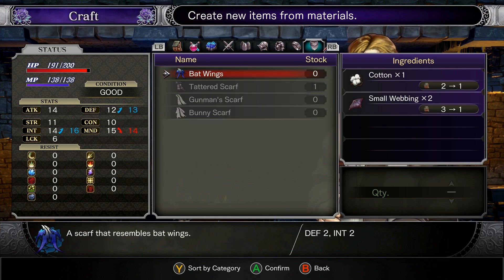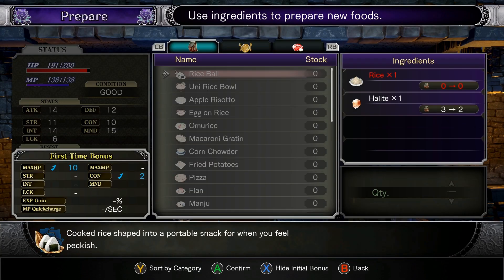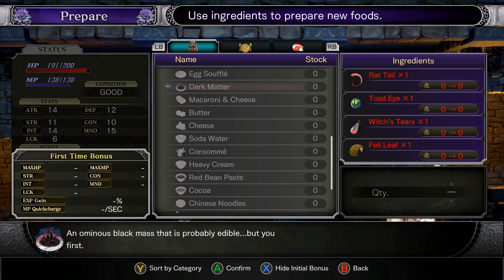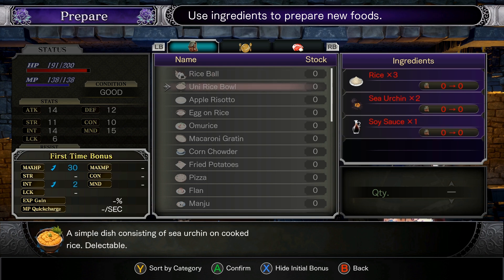I don't know if I care about doing things right now. Let's see what we got under prepare — we've got fuds. Lots and lots of fuds. Rice ball: cooked rice shaped into a portable snack when you feel peckish. Uni rice ball: a simple dish consisting of sea urchin on cooked rice. Delectable. Apple risotto: an improvised risotto made with apple and rice — surprisingly good, I'll try it.